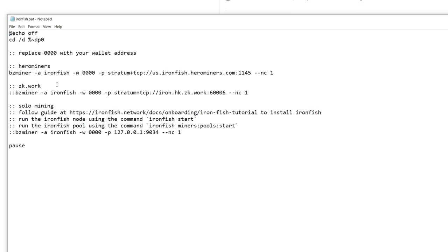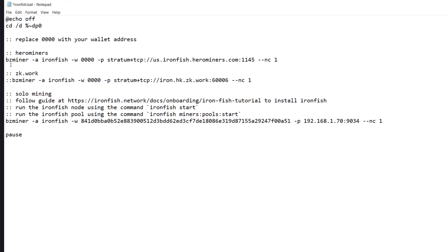In the bat file we're going to get rid of the two semicolons — those disable the miner, so remove them to run the parameters you want. Remove the placeholder zeros and replace with your wallet address using the '-w' flag. They already have the solo node port preset, but remember you need to swap in your own IPv4 address.